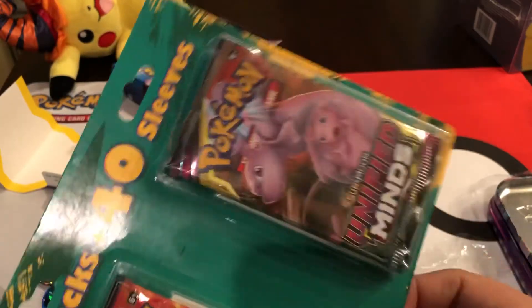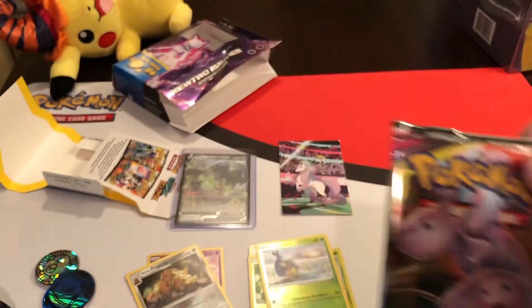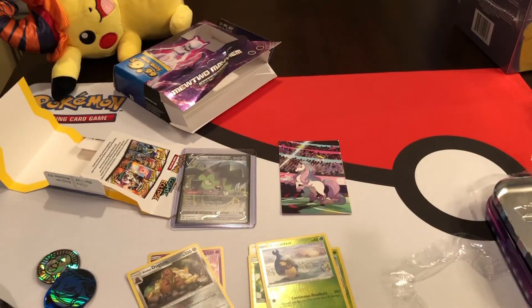And then one last thing for the grand finale — we'll rip into these repacks from Fairfield. It's probably going to be garbage, but it's nice that it comes with 40 sleeves. I needed to spend some money at Target to hit the minimum, and I love the Pokemon sleeves they come with — works for me. Got some white sleeves — that's something new. White and black, we can do a yin-yang. Cosmic Eclipse is one pack, and the other pack is Unified Minds.